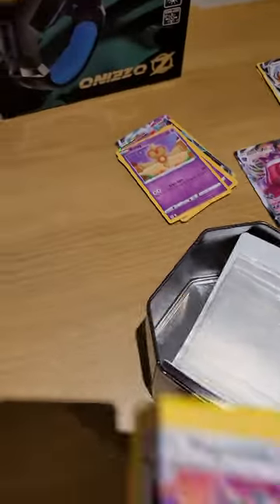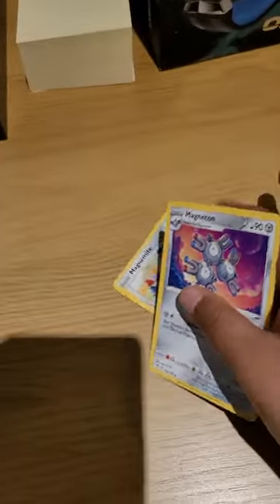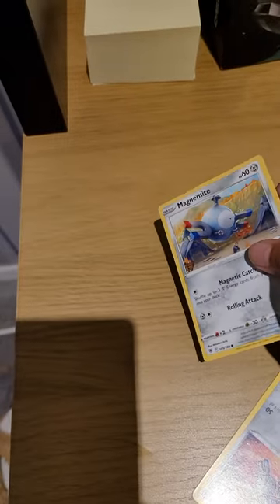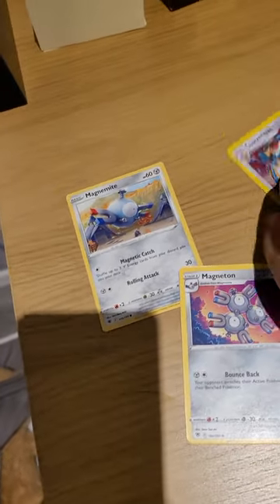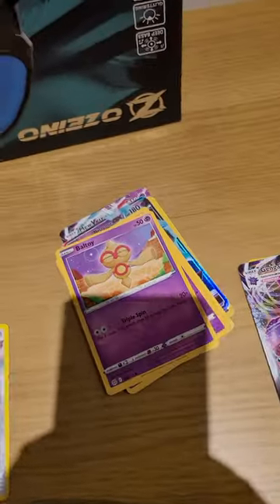First we have metal types. So here we have Magneton and the Mighty — and we have Copperajah. I think this is metal type, yeah, this is metal.